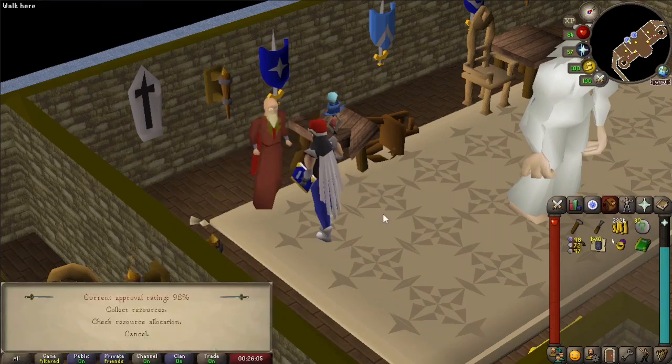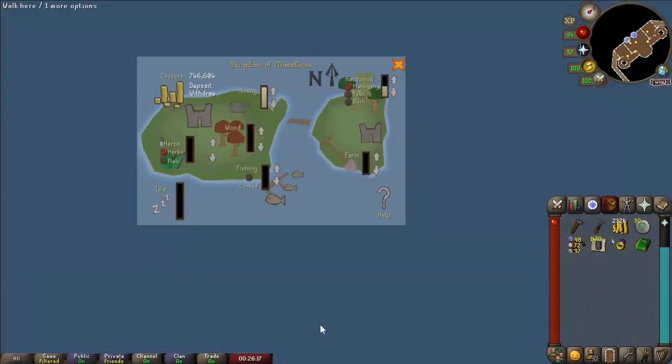After completing the quests, find Advisor Grimm in the throne room. Go into Collect, which brings up your approval rating, allows you to collect the resources you've been gathering, and lets you allocate your resource gathering. Go into resource gathering and it brings up this screen. From here you can adjust these sliders — say you want less mining, you want more wood, easy as that. If you unlock Etceteria, you also get a larger pool of workers. I would keep mining at full.